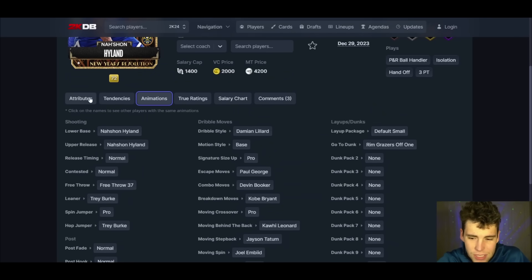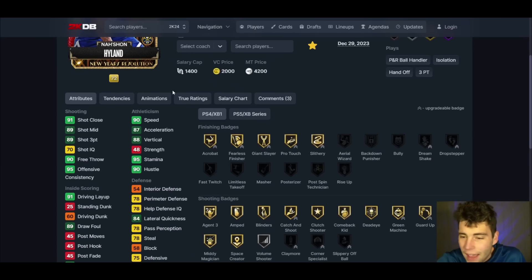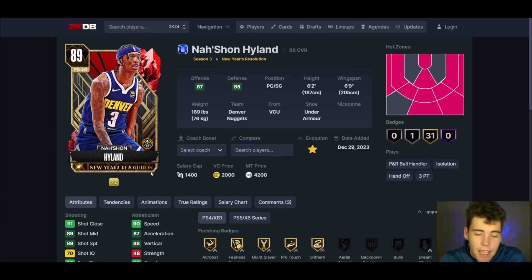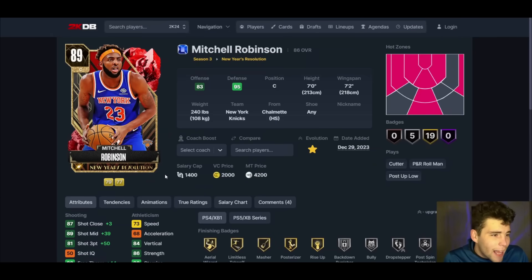Bones Hyland — based on normal, Dave dribble style, Trey Burke leaner. Only six to four thousand MT when you evo, and he goes to a Ruby 89 three ball, 90 speed. The ball handle and passing accuracy are the main evo gains. The best thing about Bones Hyland is he's gonna have play badge, which is probably my favorite badge in the game. But he doesn't play a lick of defense and he's only 6'2, so there's only so much I can hype up Bones Hyland.